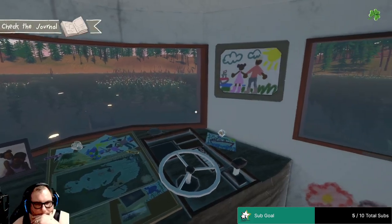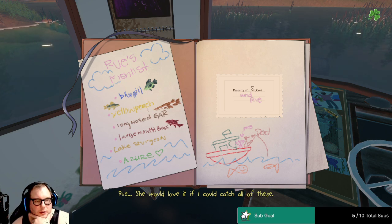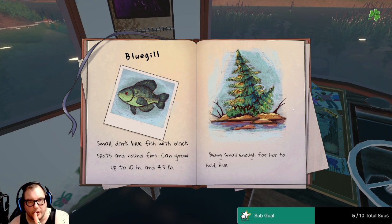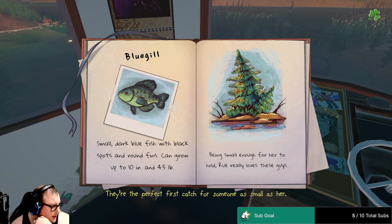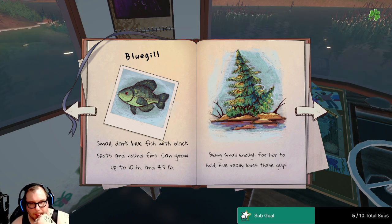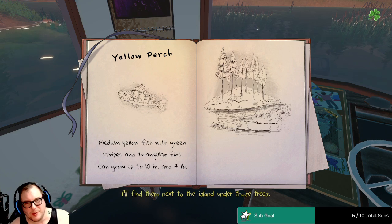Okay, making it too hard. There's my full fishing journal — she would love it if I could catch all of these. She wants all those fish. I can turn up the volume a little bit. I can go to filter and increase the gain — let me know if that helps. A yellow perch — I'll find them next to the island under those trees. You like this game better than the last one? Yeah, so do I, so far.